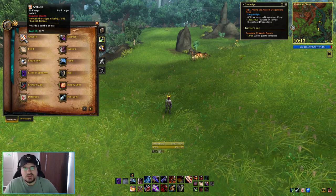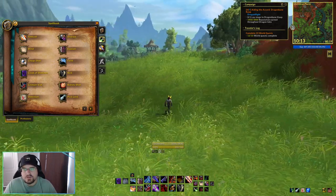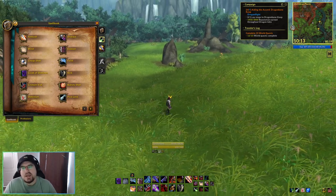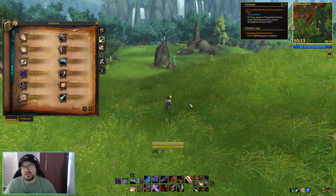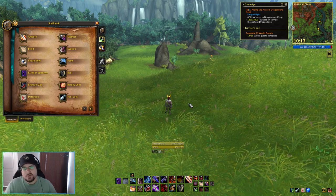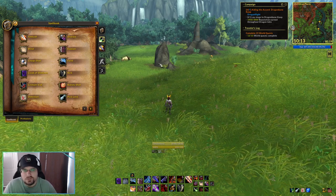Starting with Ambush — rogues have stealth, so we're allowed to go stealth where nothing can really see us unless we get too close or it's a really high level compared to us. From stealth we can use various abilities. As a rogue we're going to be generating a resource called combo points, and then we can spend those combo points on moves called finishers. Ambush is our default stealth opening ability — it does a bunch of damage and gives us some combo points.